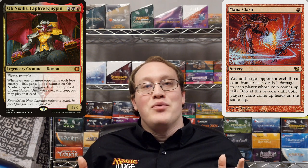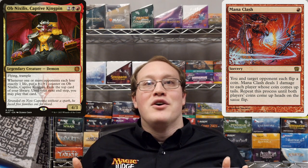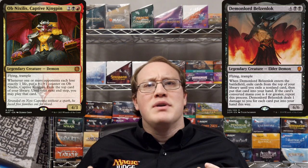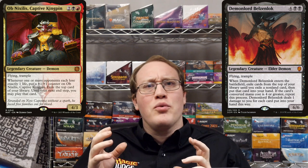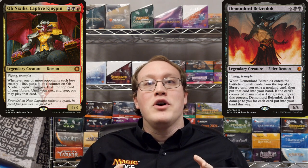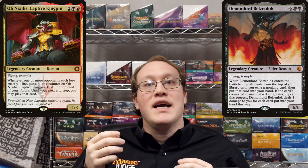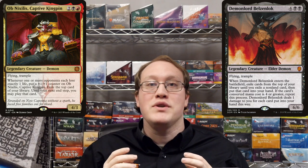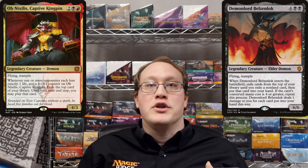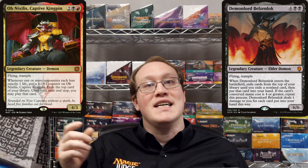Ready to test your understanding with a few challenge questions? First up is Demon Lord Bowsinlock. This one is a little bit tricky because it says "repeat this process", but the part where it deals damage is not actually part of the process. Rather, Nick will put some cards into his hand, and then count up the total number of cards that he put into his hand, and take that much damage. Amy's Obnixilis won't trigger once for each card — it will only trigger if he takes exactly one of them.